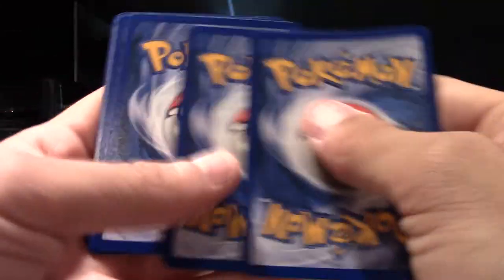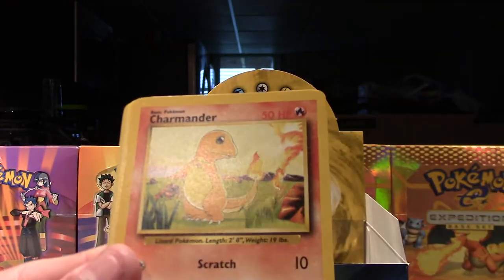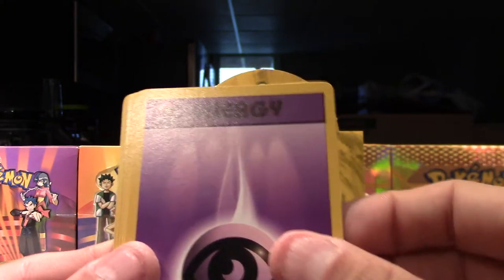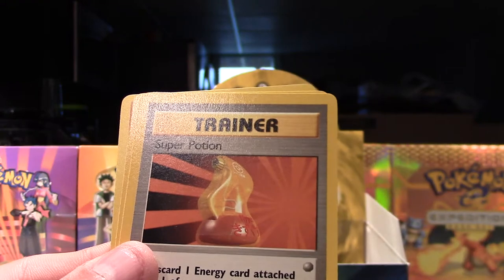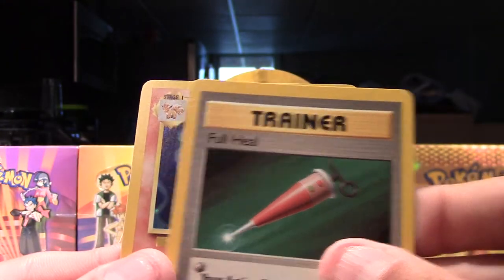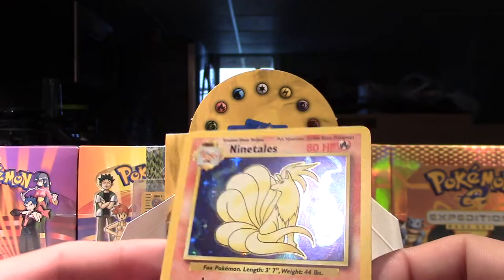We're not even halfway through this box and we've already pulled I believe five holos. It's going to be a wait for another holo — probably in a couple more packs. We have Dugtrio, Weedle, Charmander, Tangela, Starmie, Psychic Energy, Fire Energy, Charmeleon, Super Potion, Full Heal, and—